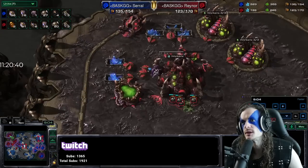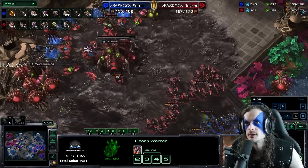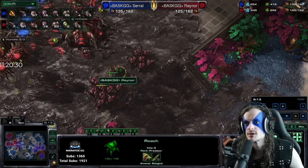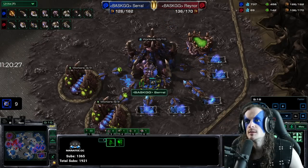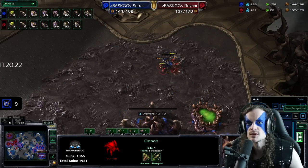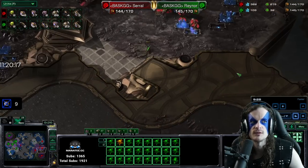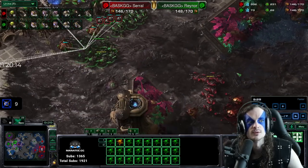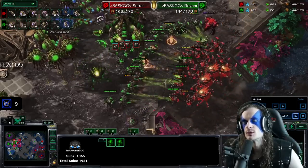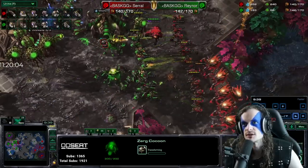Rainer still does not have roach speed, but his lair is done — he could take roach speed any time now, and he goes for it. Rainer's defending on the high ground here. Serral has plus one ranged against Rainer's plus one carapace. Main base starting to mine out. Some lings from Rainer running into the main base looking for some damage.